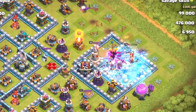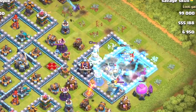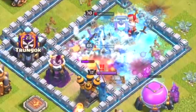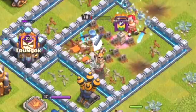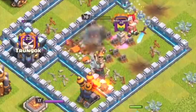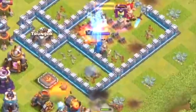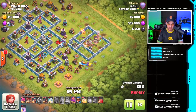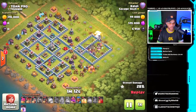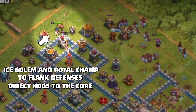The queen is working her way in, the ice golem freezes the dragon allowing the queen to take it down. You'll notice heroes do not have auto-ability turned on, which is expected from competitive players. As the queen gets her way into the royal champion, her ability will be used. The Pekka is doing a nice job clearing buildings on the south side working toward the southern corner, then the royal champion will die.